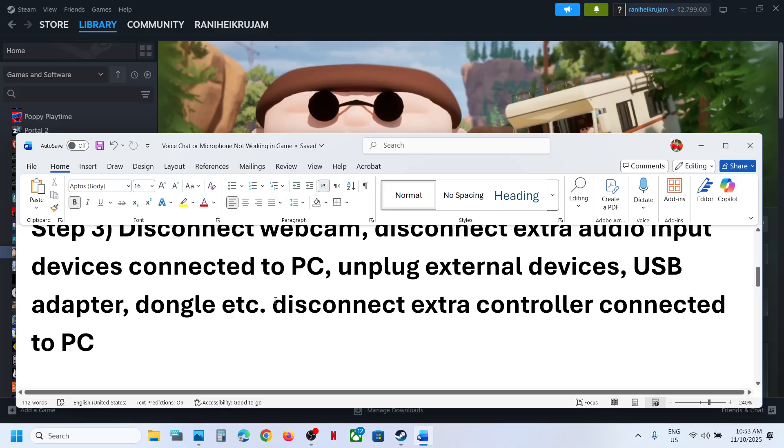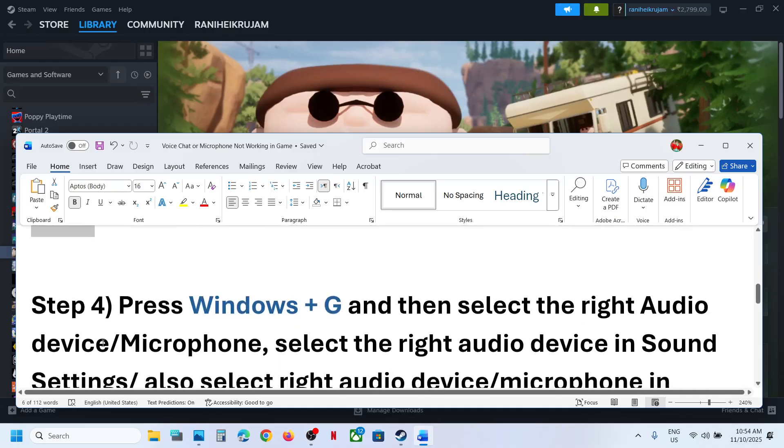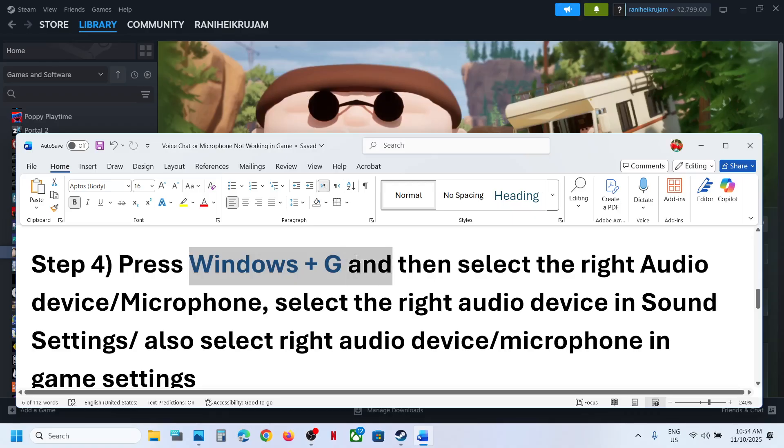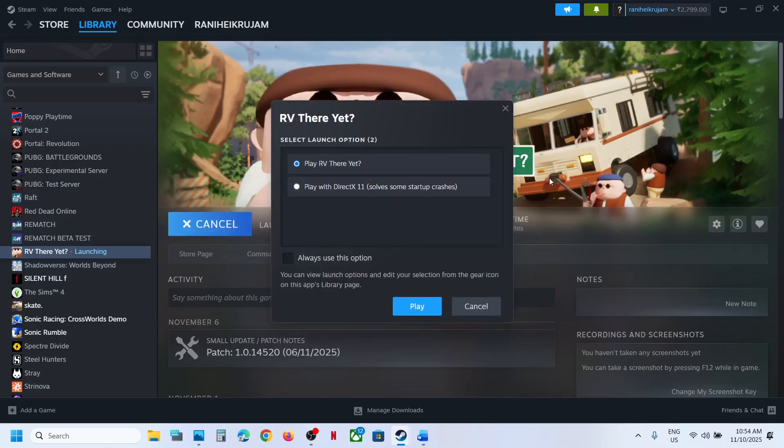Also disconnect any extra controller, because sometimes the controller behaves like a microphone or acts as an audio device. Disconnect the controller and then check. The next step is to press Windows + G on the keyboard to open the Game Bar.